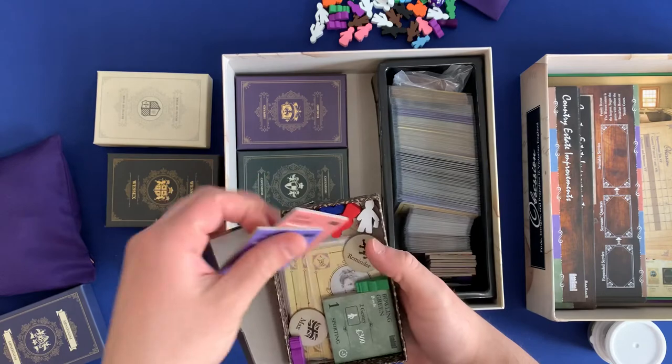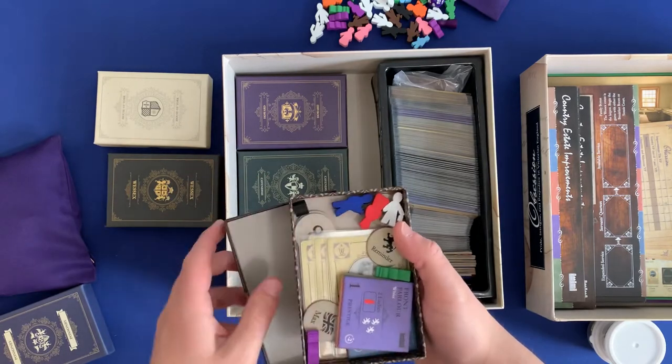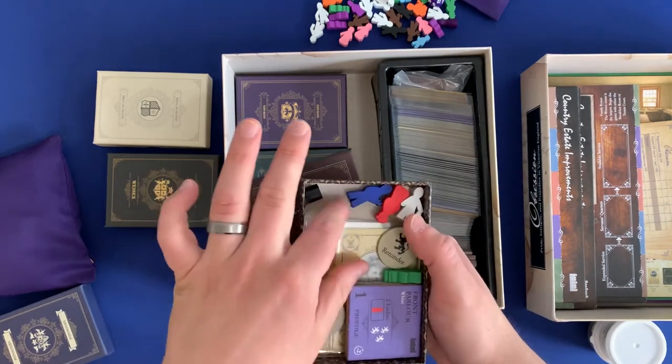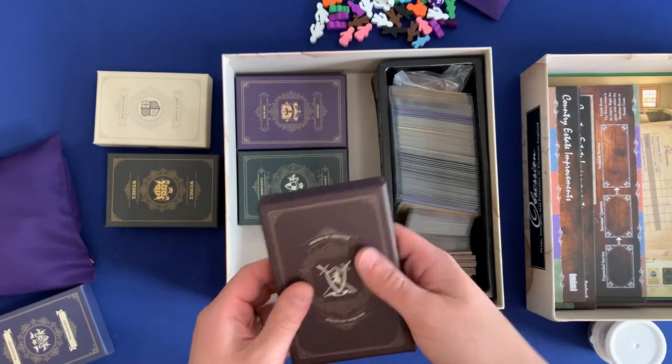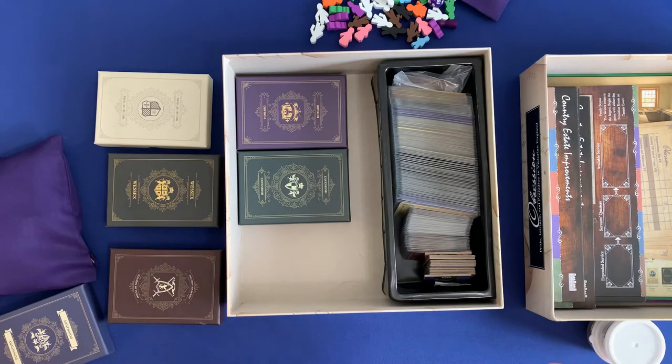If a family has additional components, make sure to put those in there as well. For example, the Asquiths have an extra card you can just throw in there. Some families start with cooks, some with extra servants or extra money — you can just throw that in there as well. That's how we organize things here.